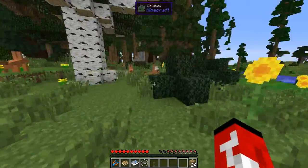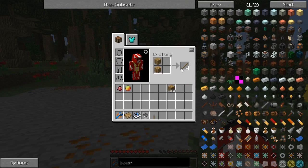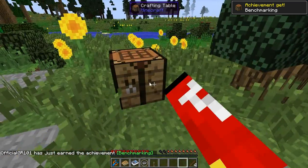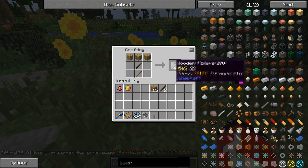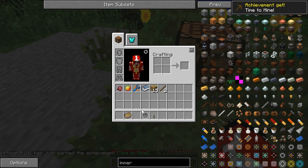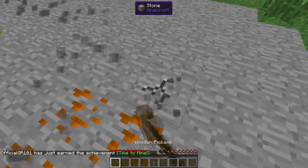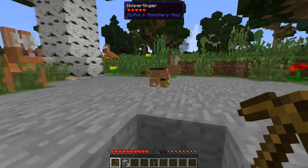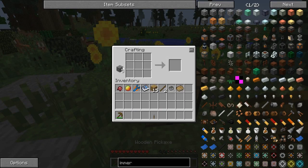We're heading over here trying to find an easy source of copper, and we found it! Holy shit, there's so many of these things — look at them just all bouncing around. Let's make a pickaxe — that's how you start Minecraft. Oh my god, stop — so annoying and so loud too.